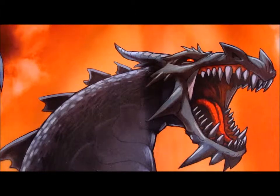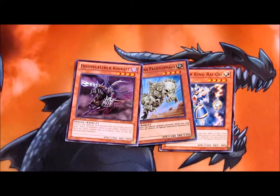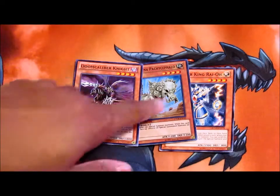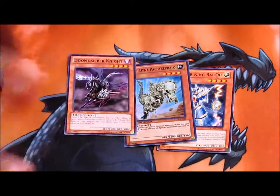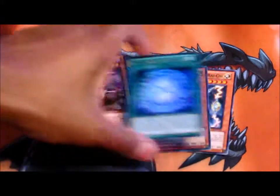Next, I'm going to be running an Anti-Meta deck. I'm still piecing it together; I'm almost done. I just need to find one more Fossil Dino. I might run the Seal of Orichalcos in it — it's pretty fun because I already have the Trap Tricks and a bunch of other things going on with it.